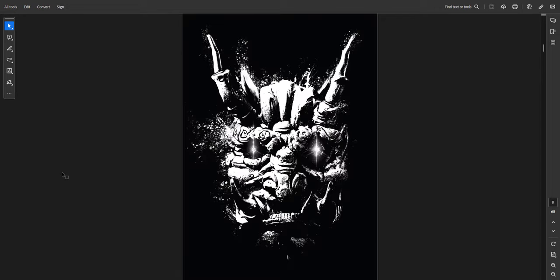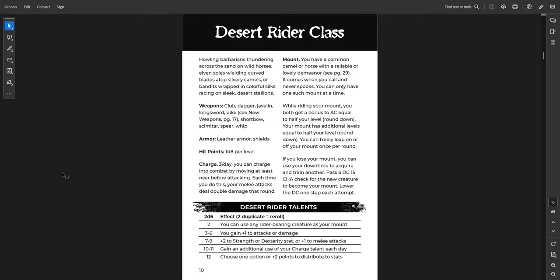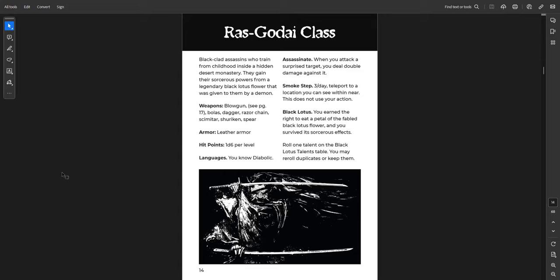There's an introduction to the whole region by Kelsey, with great art throughout. This is the Desert Rider, one of the classes. All the Shadow Dark classes are pretty simple — none of these will be crazy complex, but it's all here and presented well. Great art for the Desert Rider. Then the Pit Fighter and the Ras Godai — kind of like samurai assassins or ninjas but desert-themed, with Oni masks. Just a great combination of ideas.